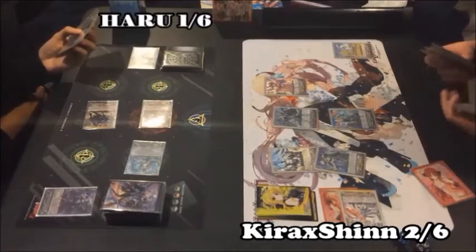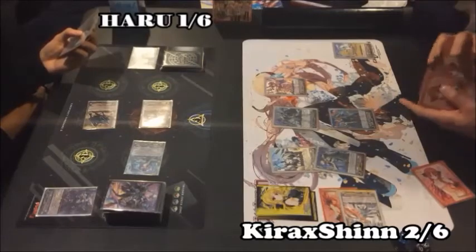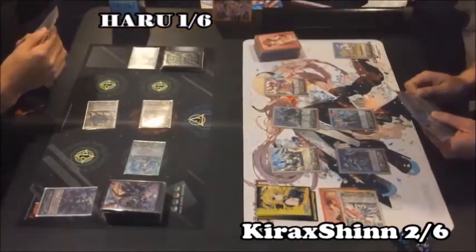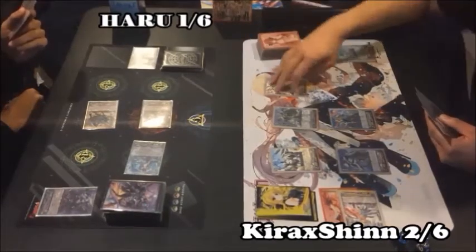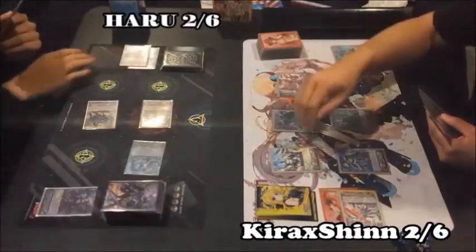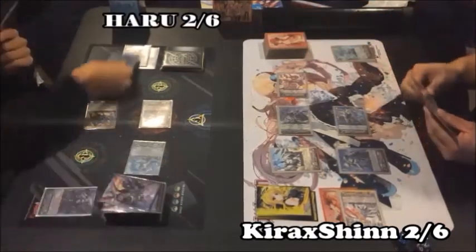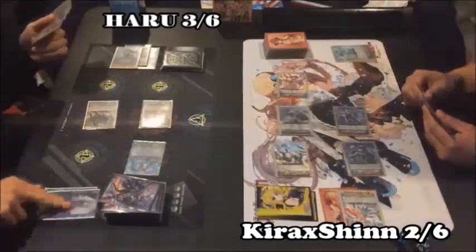There we go. Prismy. Prismy effects on stack right now. I'll pitch guard and draw a card. I'll pitch that. Draw a card. Plus 300 since I have 3 more Dual Knight. 12 to Vanguard. Sure. Vanguard. Plus 300 when it's 3 more Dual Knight. 17. Check. Drive check. Crit. Power to Vanguard. Rearguard. Guard. Your turn.